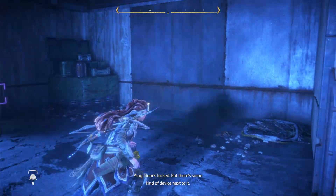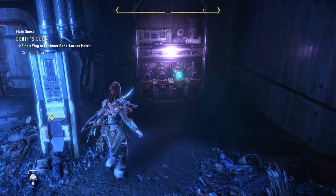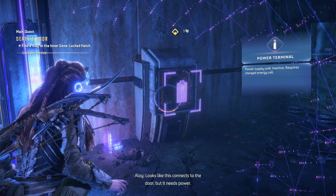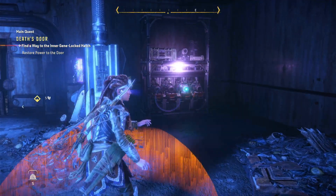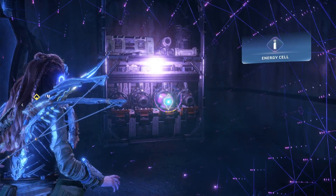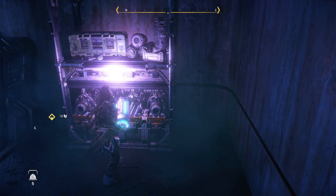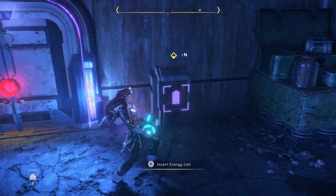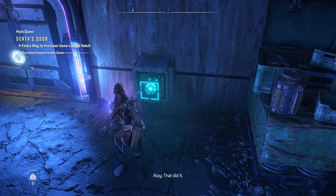Some kind of device next to it — another power cell. Is that what we need? It looks like this connects to the door, but it needs power. Multi-purpose storage rack — there's an energy cell. Those are much smaller — bigger than the ones from the first game. That's a different type.